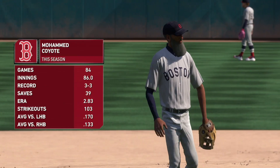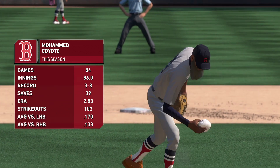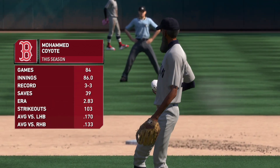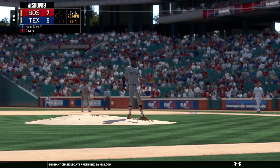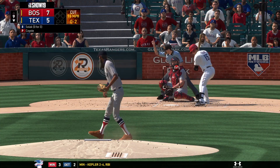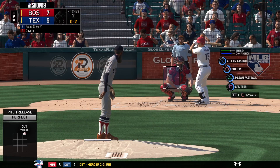Mohamed Coyote is the man called on to close this one and earn a save in the ninth. They'll need him to get something going here. Fastball taken, but that gets the zone for a strike. He's proven very difficult to hit, and it's a rarer thing still to see multiple hits against him.